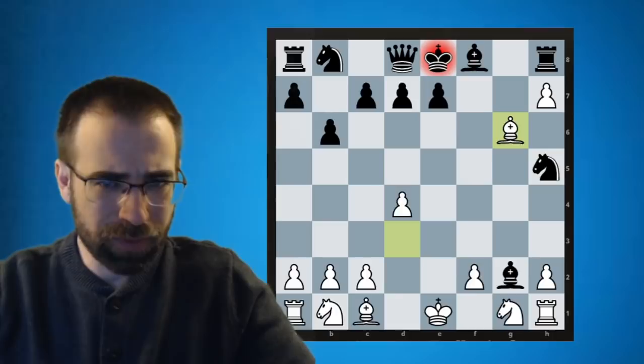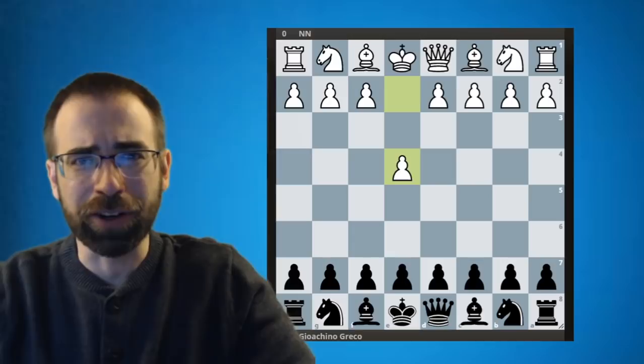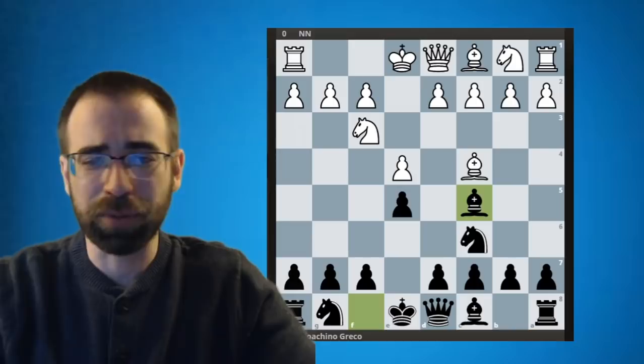Now, this next game I want to show you — again against no name — now Greco has the black pieces. This game is going to be a very interesting example of removing the defender, and it also follows up with a smothered mate. If you don't know what a smothered mate is, the name alone should give you a little hint. What I find remarkable about this game, and a lot of the Greco games, is that the openings in many cases resemble professional openings you might just see today.